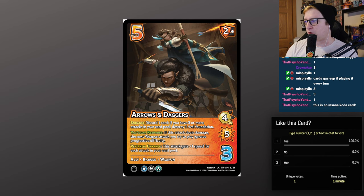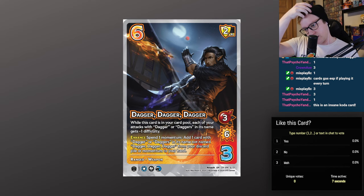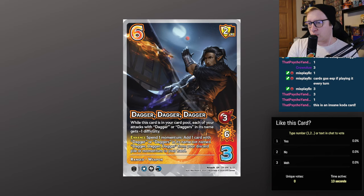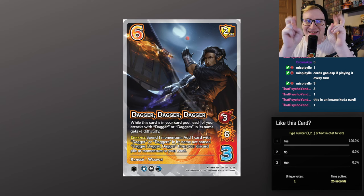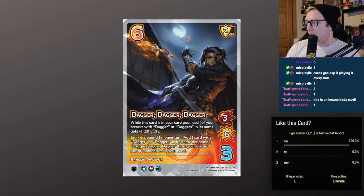Dagger Dagger Dagger — one of the ultra rares in the kit. It's a 6 difficulty, 3 check, 2 low block. Range weapon, has air, death, water. While this card is in your card pool, each of your attacks with 'dagger' or 'daggers' in its name gets minus 1 difficulty — so if you lead with Dagger Dagger Dagger, it essentially doesn't count towards Progressive because they all get cheaper to play. Enhance: spend 1 momentum, add a card with 'dagger' or 'daggers' in its name from your discard pile or your momentum to your hand. Pretty decent — it's a 6-diff card that finds another move.